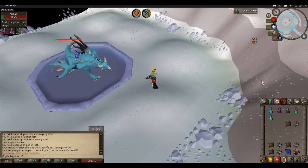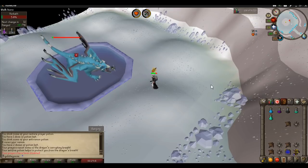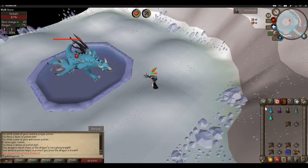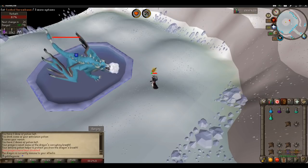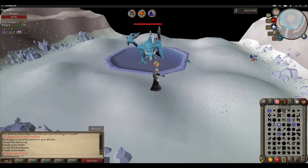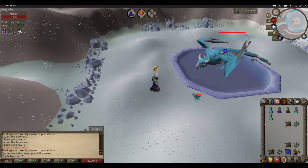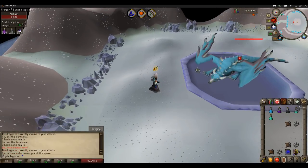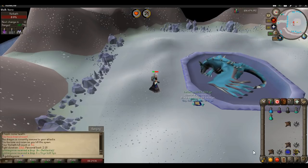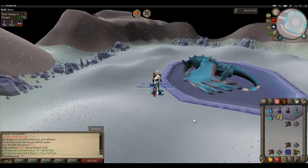We're almost there, so I'm expecting something to go wrong — he'll bomb me, I'll lag, and I'll die, and it'll ruin the guide. Well that's a bit annoying, he's just really wasting my time now. Got him on the rocks and everything. Let's hope I get something super rare just because of the guide. Oh yeah — some onyx bolt tips! That's nice.